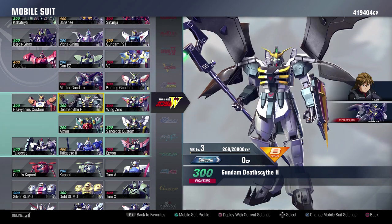The Death Scythe has some really good melee combos — it's crazy how good those melee combos are, and I think they did a really good job with it. Its ranged game isn't as good, but hey, what does that matter when it has melee like it does?